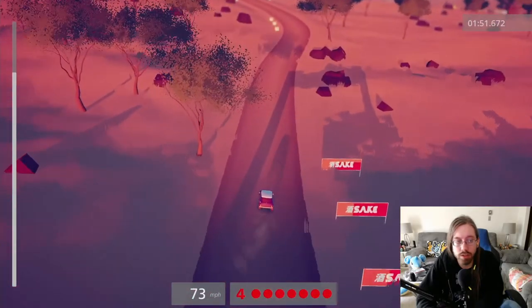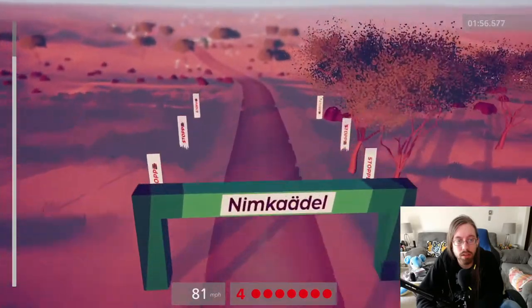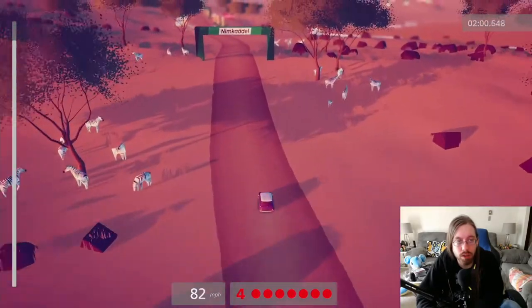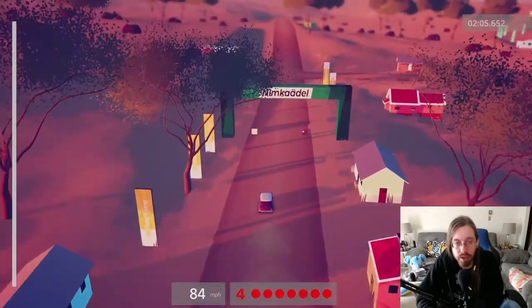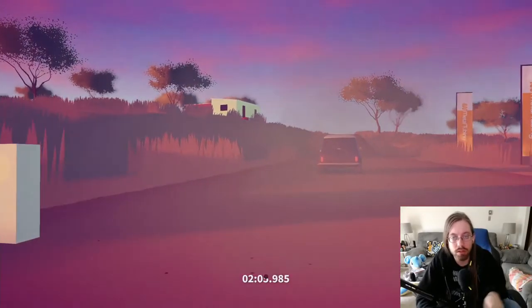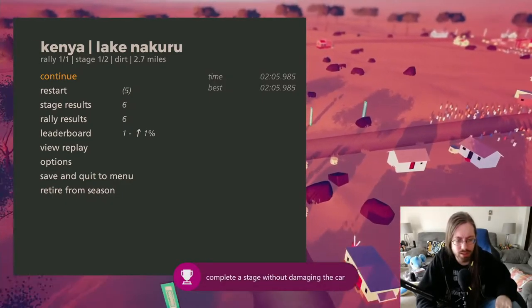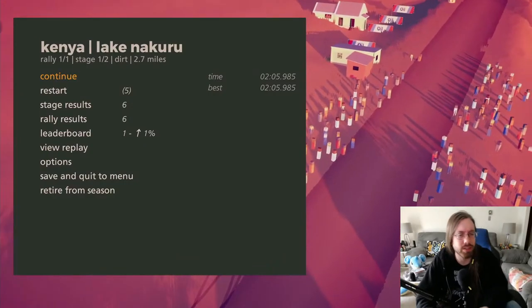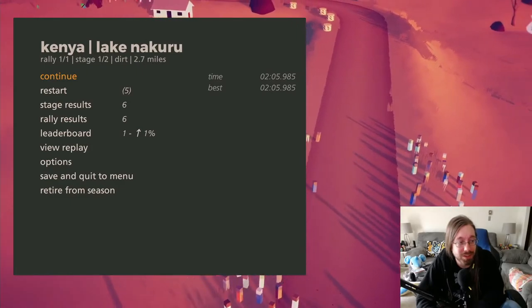I can't. Alright, finished — oh, that wasn't the end. I called it too early. So I have four cars available — it's the one with the yellow around it. Yellow for finish. Complete a stage without damaging the car — I flew into the river and crashed into a tree. What do you mean I didn't damage the car? I had damage on default. Is default like off? I'm confused.